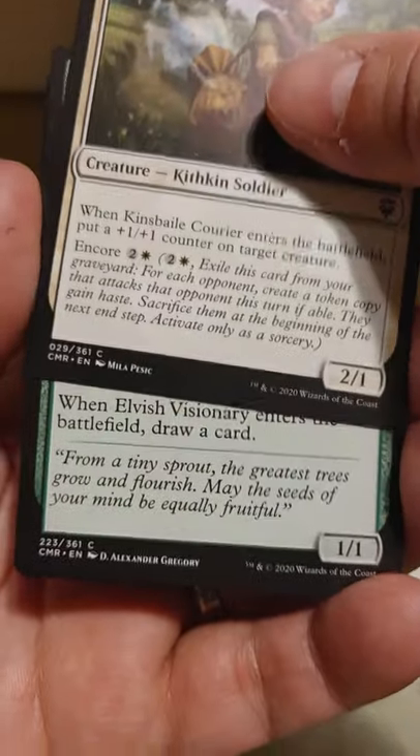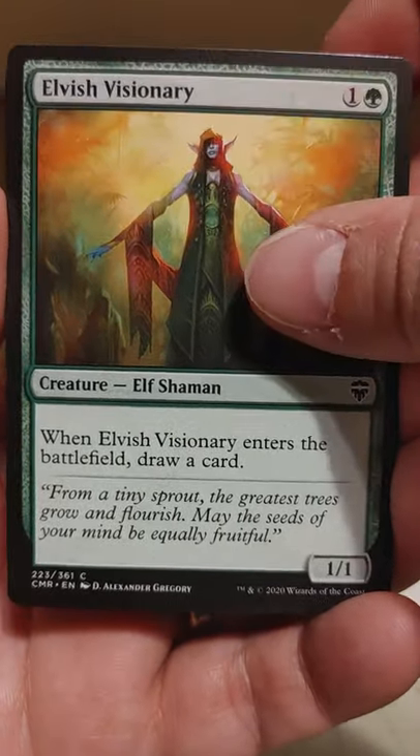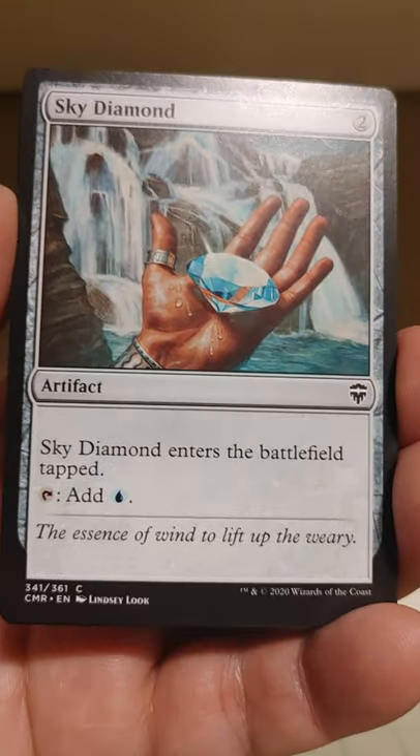Got a Kinsbaile Courier here, a little Kithkin soldier. Elvish Visionary — when he enters the battlefield, draw a card. A Sky Diamond. Diamond hands, I hope.